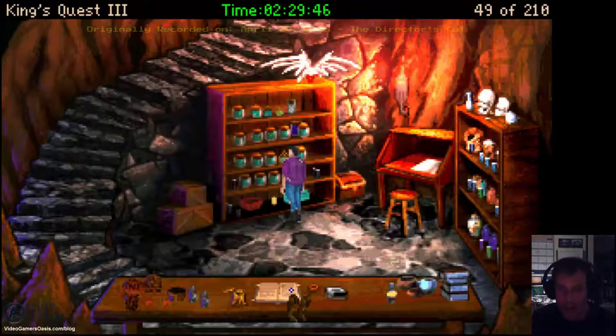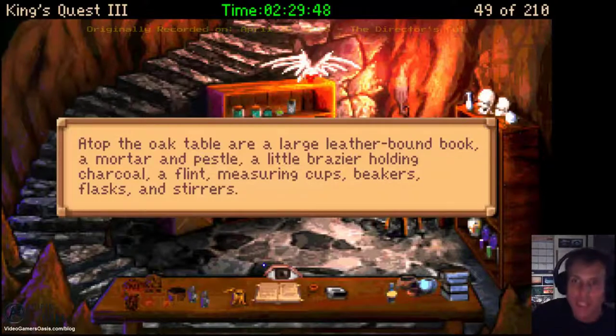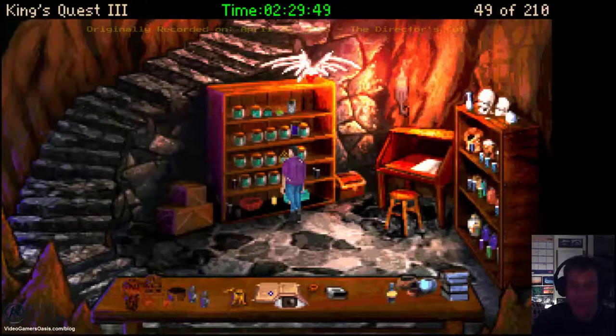Let's go to our magic table. Atop the oak table are a large leather-bound book, a mortar and pestle, a little brazier holding charcoal, a flint, measuring cups, beakers, flasks, and stirrers. This is where Manannan works.